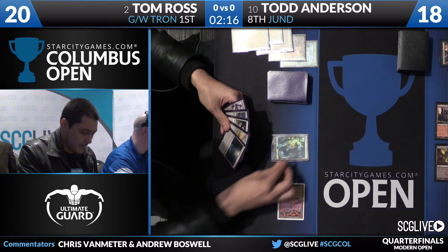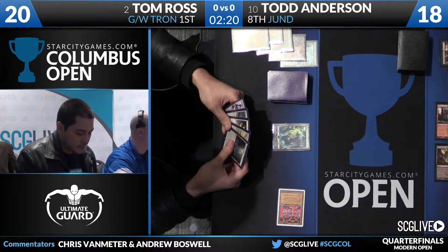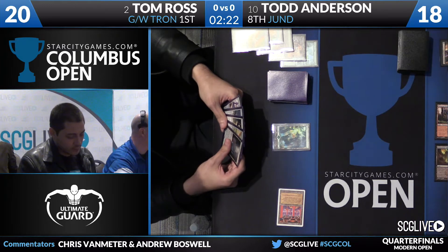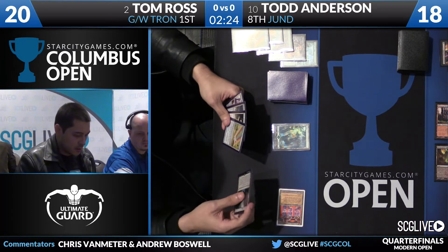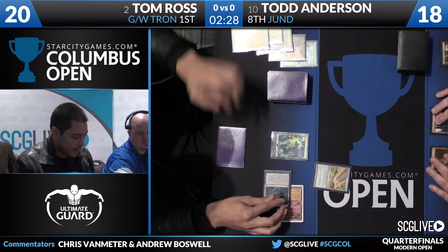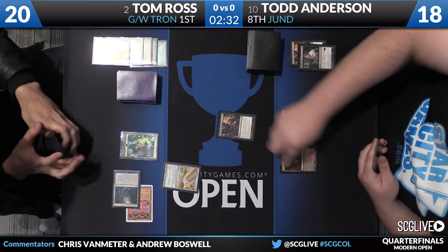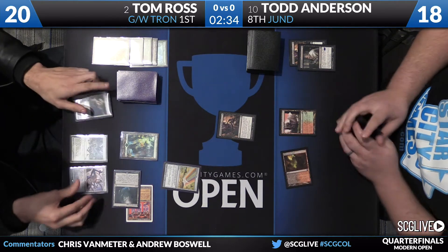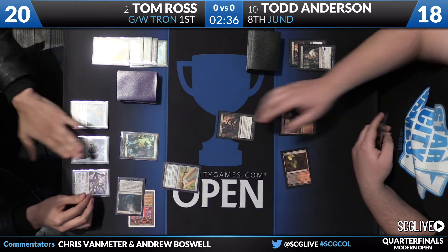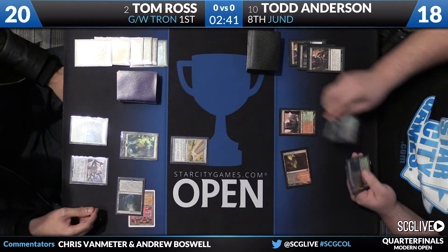Tom cycles his Chromatic Star and plays another Chromatic Star and a Sanctum of Ugin. One thing worth mentioning: it's a little unfortunate because Tom Ross and Todd Anderson are actually good friends, and the Players' Championship Race is also something they're keenly fighting for.